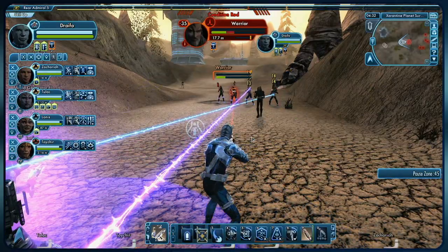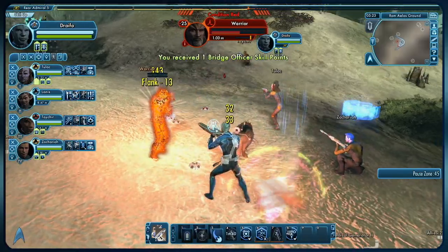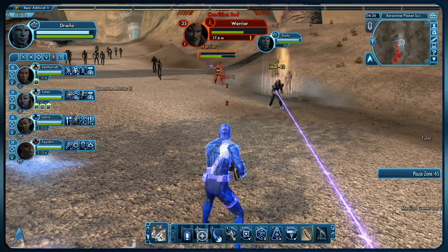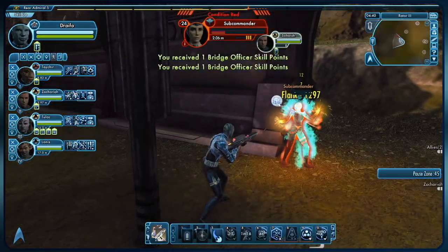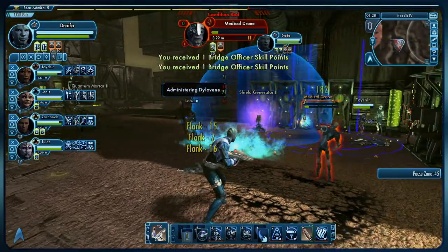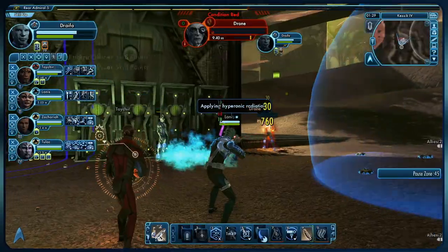Combine these two types of attacks with an away team to better take out enemies. Pick a target and use an expose attack to make an enemy more vulnerable. Then hit that same target using an exploit attack to deliver a crippling blow. If the exploited enemy's health is low enough, they will vaporize before your eyes.